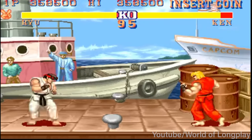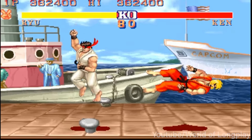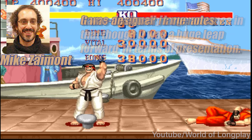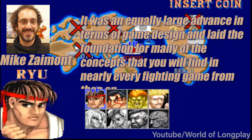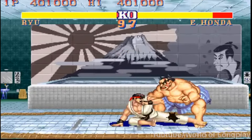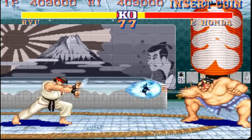Other developers, like Daisuke 'Guilty Gear' Ishiwatari of Arc System Works — designer of projects such as Guilty Gear and BlazBlue — were pulled into it based off the individual characters all having their unique style and feel, giving them a chance to choose who they wanted that would express them as a person more. Mike Zaimont, the designer of Skullgirls, was cited as such, noting that it was a huge leap forward in terms of presentation and an equally large advance in terms of game design, laying the foundation for many of the concepts you'll find in nearly every fighting game from then on. He's right, of course — the balance across the styles and the counterplay between them set a new standard, ushering in games like Mortal Kombat, Killer Instinct, BlazBlue, Guilty Gear, and a whole lot more.